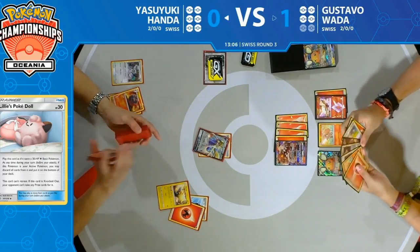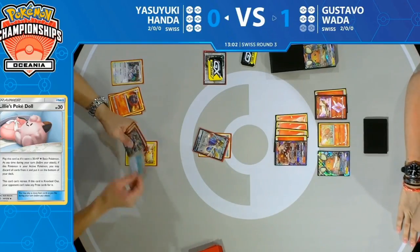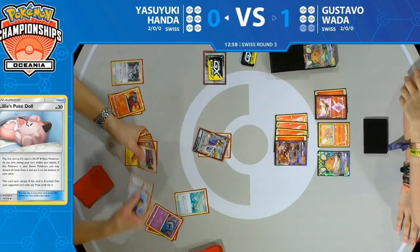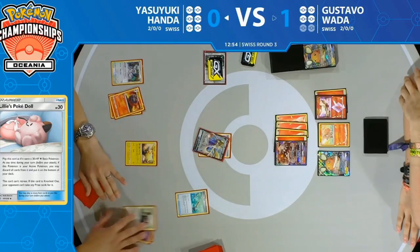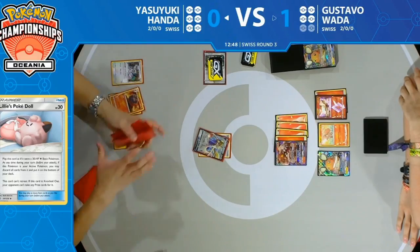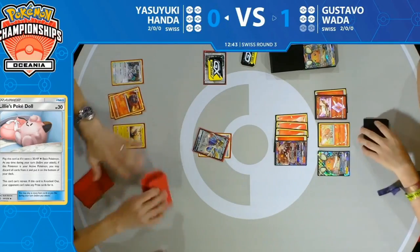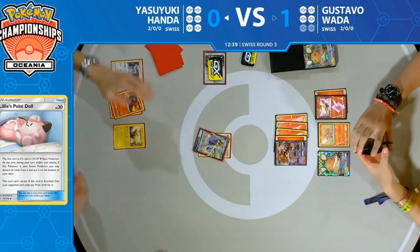Here's the Smooth Over — brushed past the Slumbering Forest — might be eyeing down that Wobbuffet right now. And there we go: straight away he pretty rapidly searches his deck for that Wobbuffet, puts it right to the top, and that's the target for Primate Wisdom. Wobbuffet down on the bench is going to nullify that Victini Prism Star. Really just takes an attacker away from Gustavo.